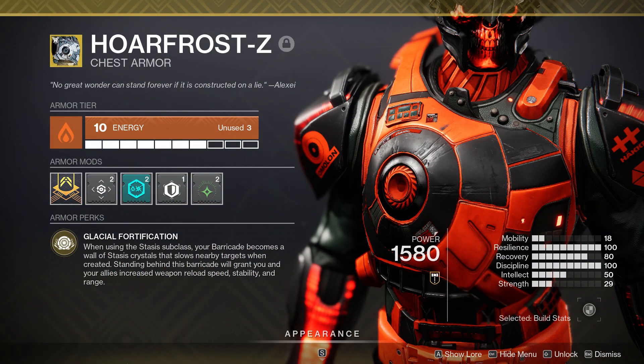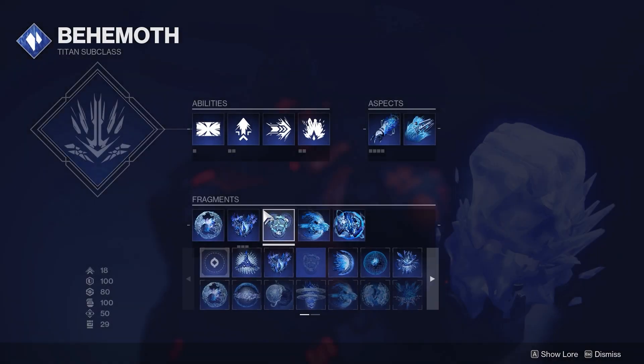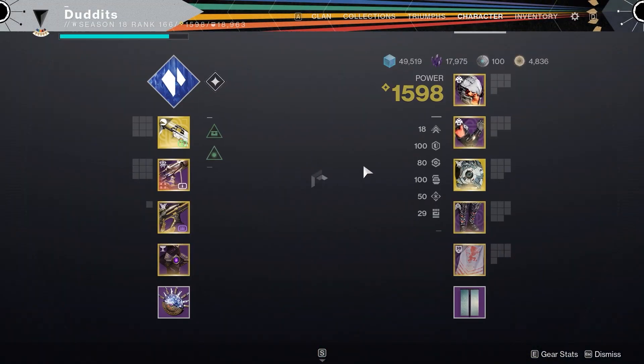Here's how to get a free damage boost on a stasis subclass Titan. Half Frost Z — while using the stasis subclass your barricade becomes a wall of stasis crystals that slows nearby targets when created. Standing behind the barricade grants you and your allies increased weapon reload speed, stability, and range. That's all nice, but I use it mainly just for the wall of stasis crystals, not for the reload buffs — though those are a bonus.